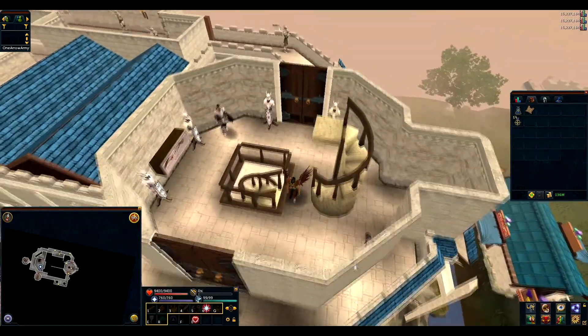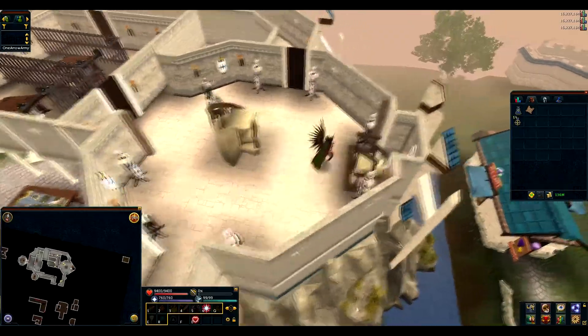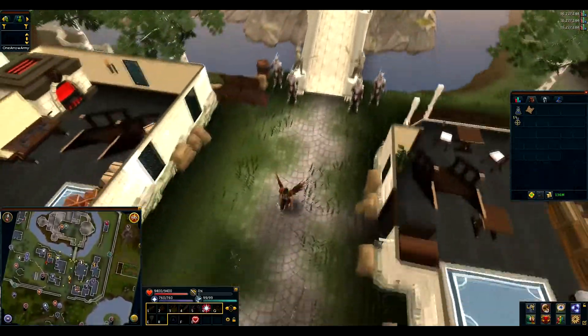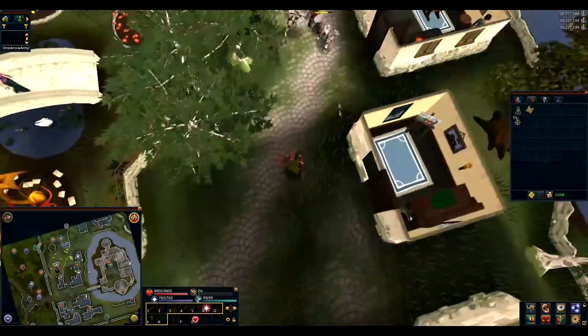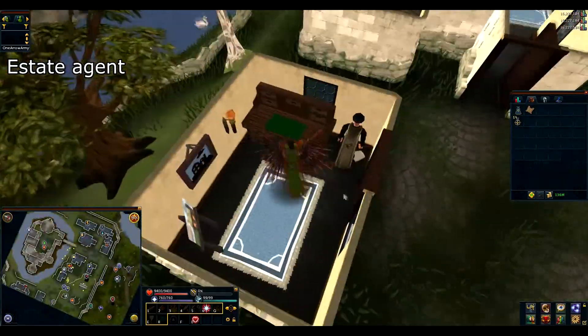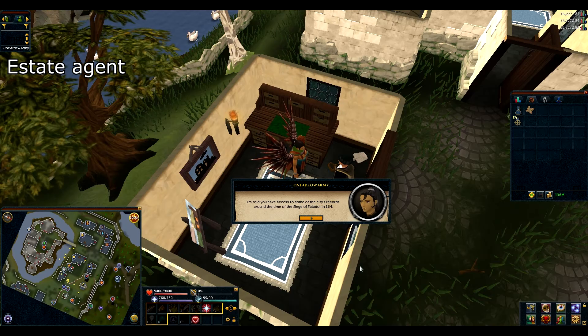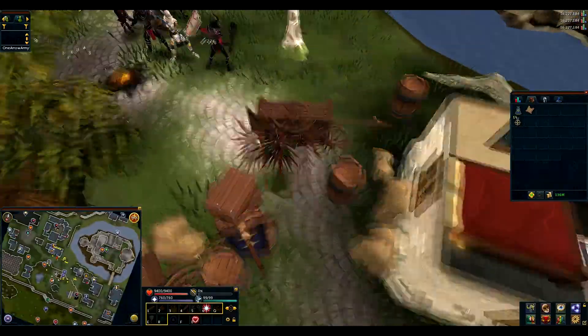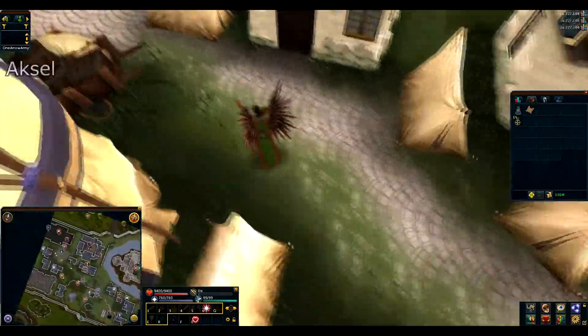Leave Falador's castle and enter the small house to the east. Talk to the estate agent. Then go to the Artisans Workshop and talk to Axel.